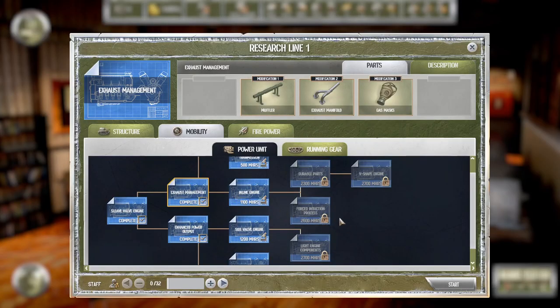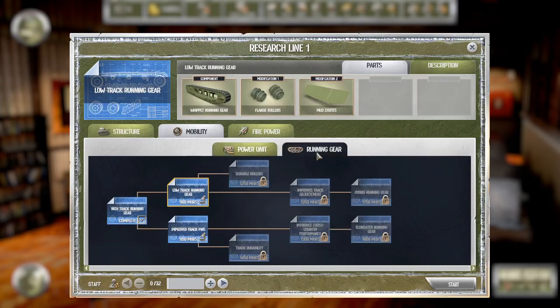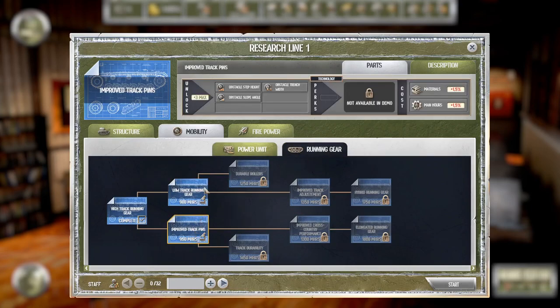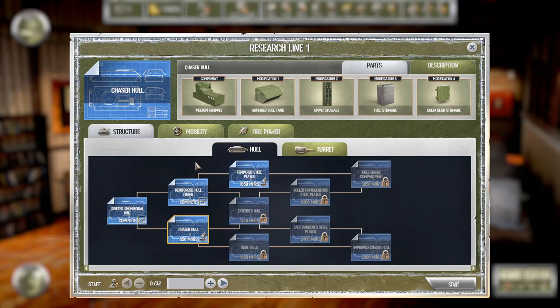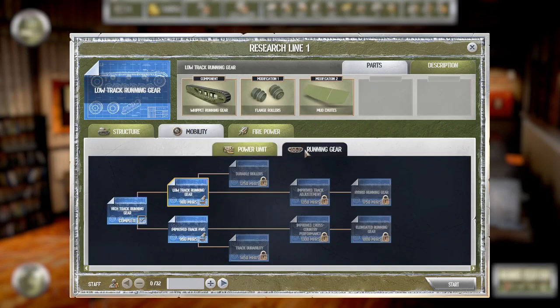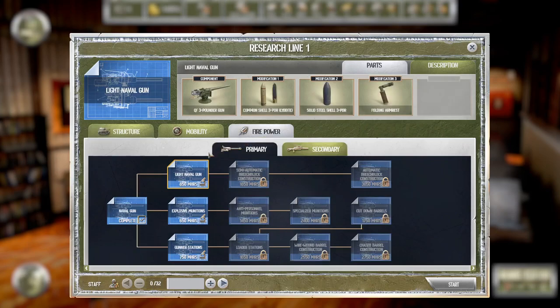What can we research now? Looking at options — part size reduction, and in the running gear: improve track pins, whippet running gear. I have no idea what these things are, but that's part of the fun. We have power unit, running gear, structure, hull, turrets, and firepower categories.